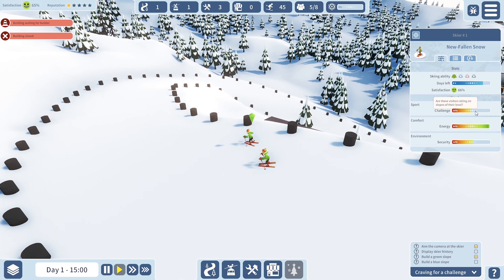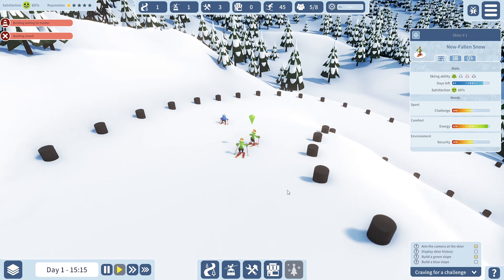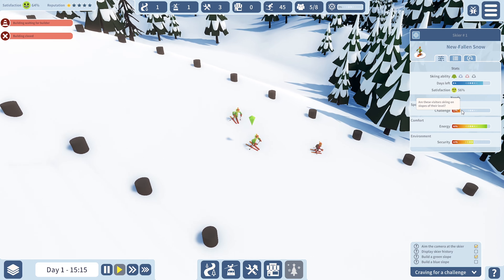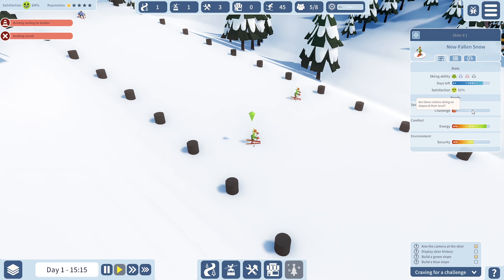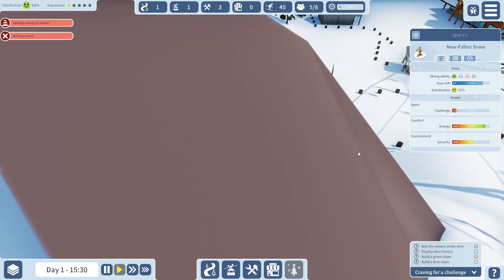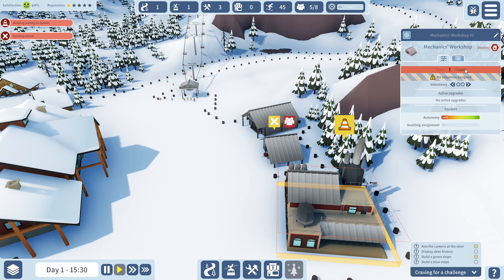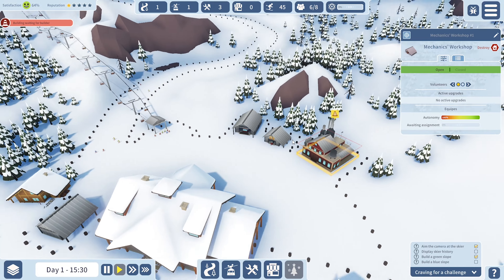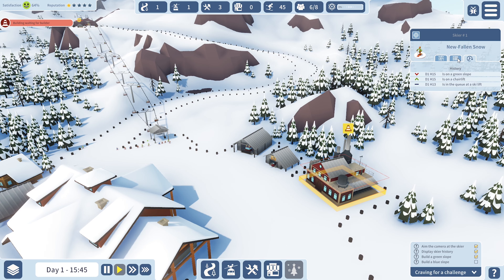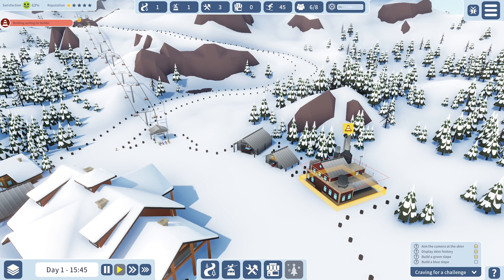Her satisfaction is going down a little — the challenge is getting a bit harder. She doesn't like the challenge — it's too challenging for her. She's a beginner, which is probably a little bit rough. Checking another skier — he's intermediate. We still need to build a blue slope.